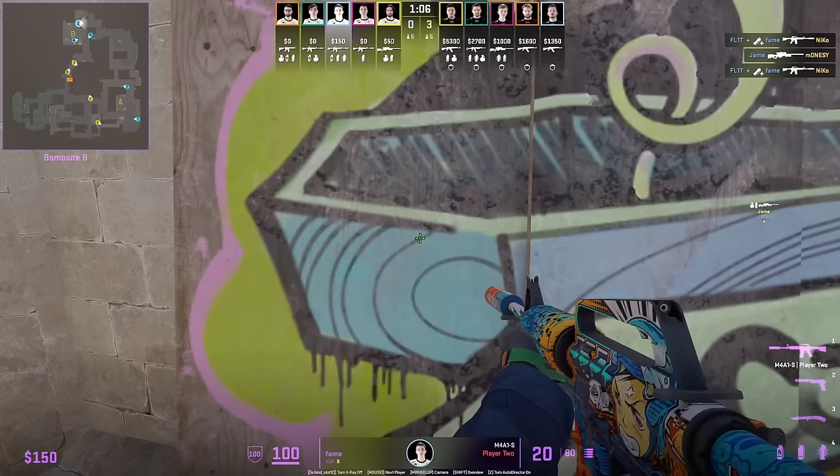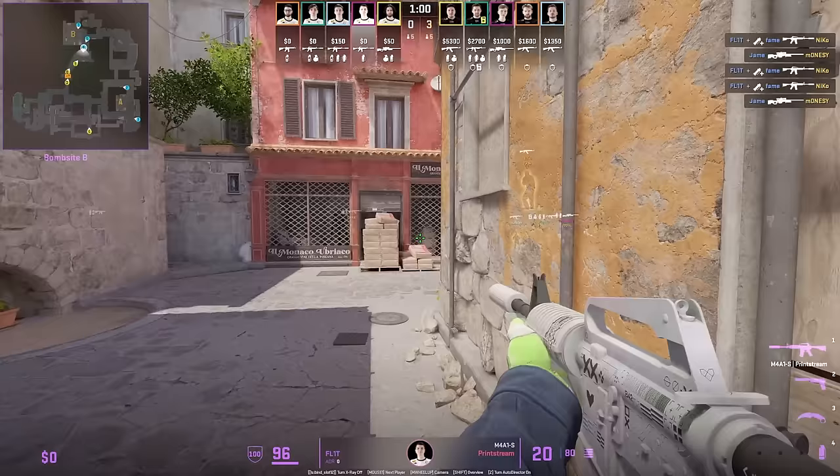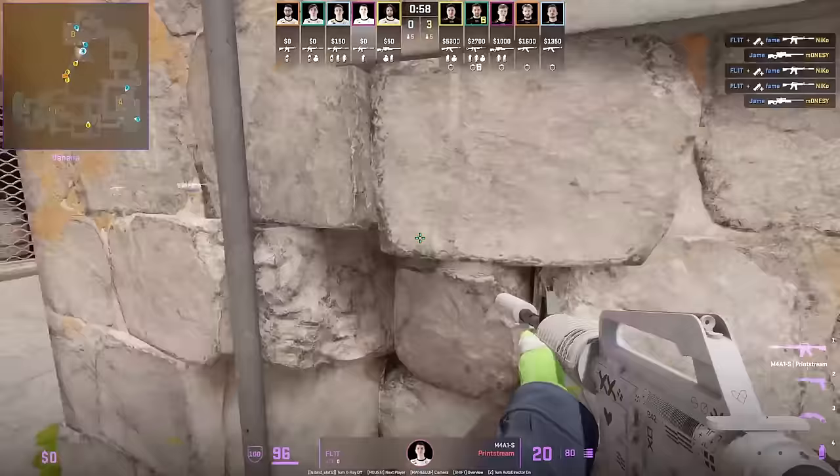Fame throws a top banana flash from coffin — what's unique is it covers and blinds any T's holding from top half wall standing behind that wall, which the normal flash would not cover.